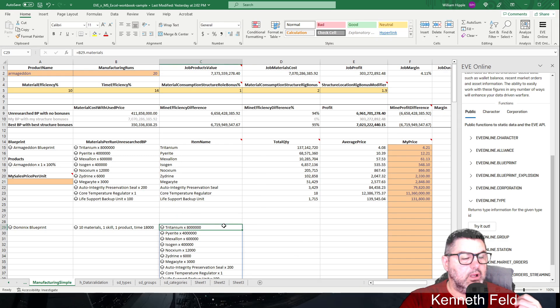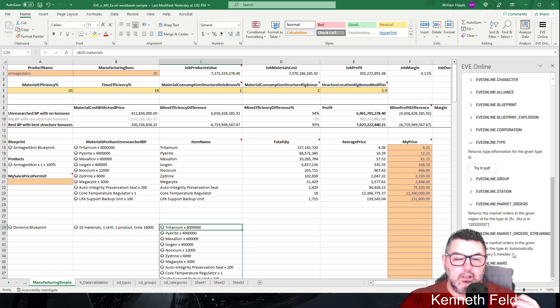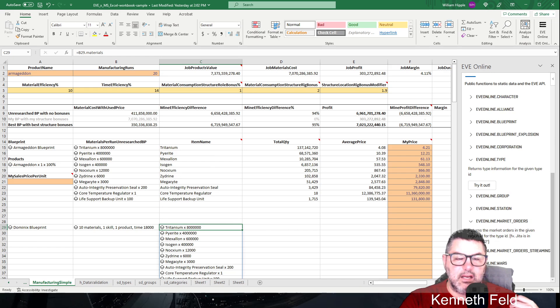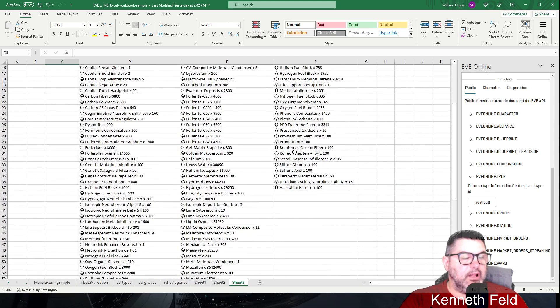Market Orders says it returns some market orders in a given region, but it doesn't have a Try It Out option yet. Market orders in ESI are currently turned off, so I'm not sure that feature is available yet. I'm sure they want to get it back, but I can't talk about more than that right now.